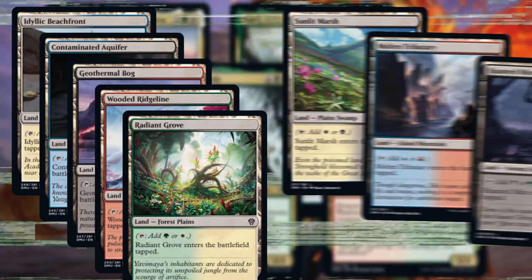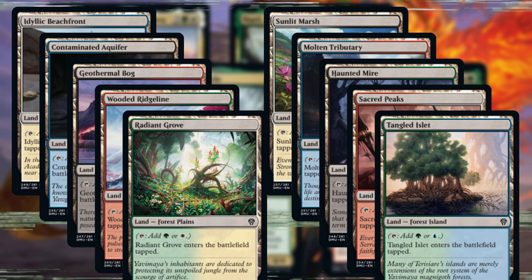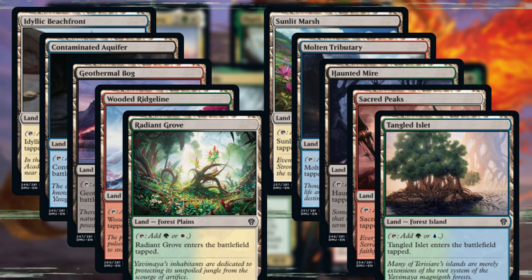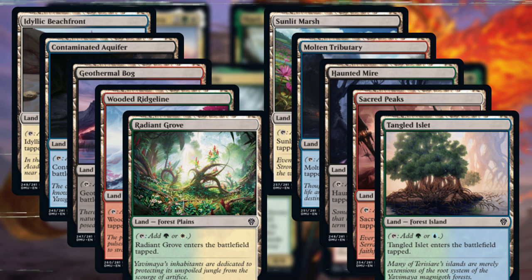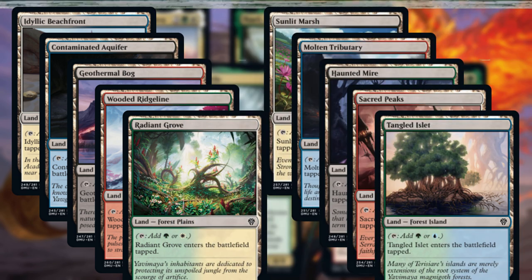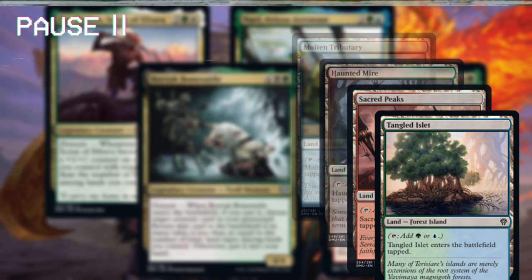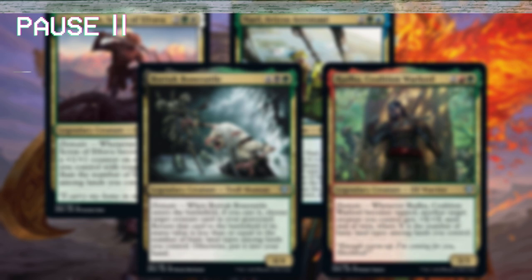Lastly, there is a full cycle of common dual tap lands with basic land types. These are vital to increasing your domain — prioritize them during drafting. It may even be worth running a land that doesn't provide any of your main colors, especially if you have a Slimefoot Survey to tutor it up. Just remember that, as tap lands, they will slow down your game plan. Domain is not an aggressive strategy.